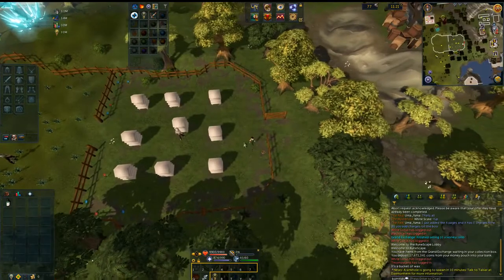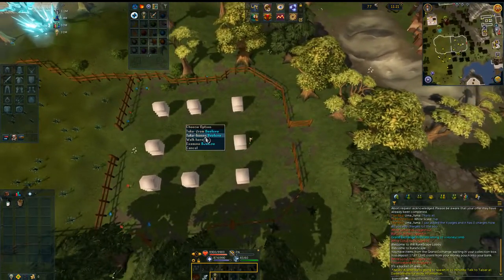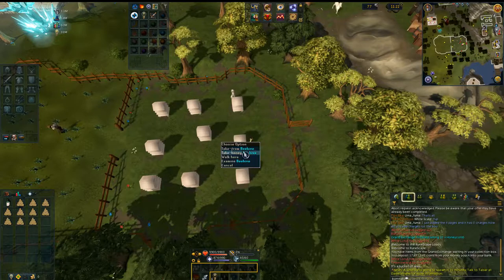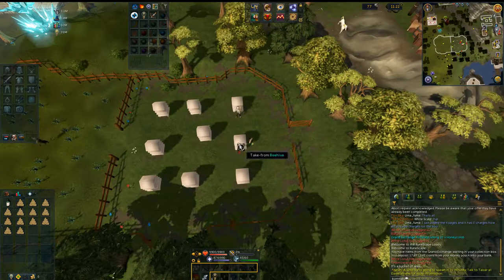I'm just going to keep it in my inventory at all times. There are two options on the beehive: 'take from' and 'take honey.' If you click 'take from' you need a bucket in your inventory and you get a bucket of wax — we do not care about that. We're going to be using 'take honey,' which means right-clicking every single time. You want to do this as fast as possible. I haven't been able to click fast enough to skip the animation and get two from one go, so just click as fast as you can — the faster you click, the more money per hour.